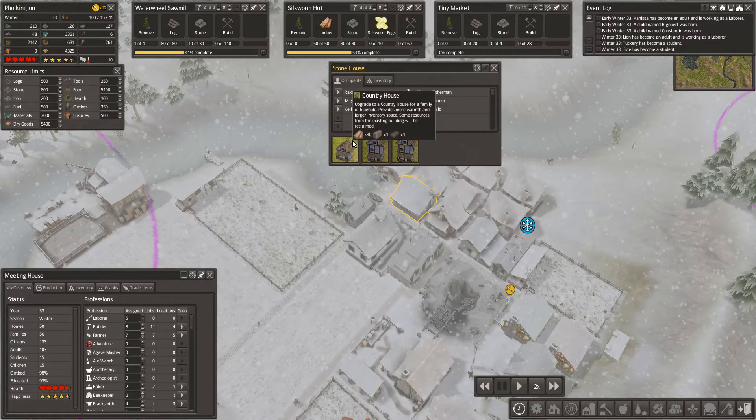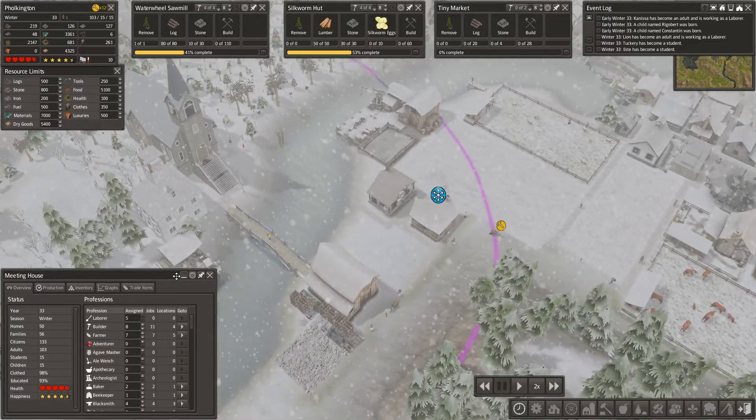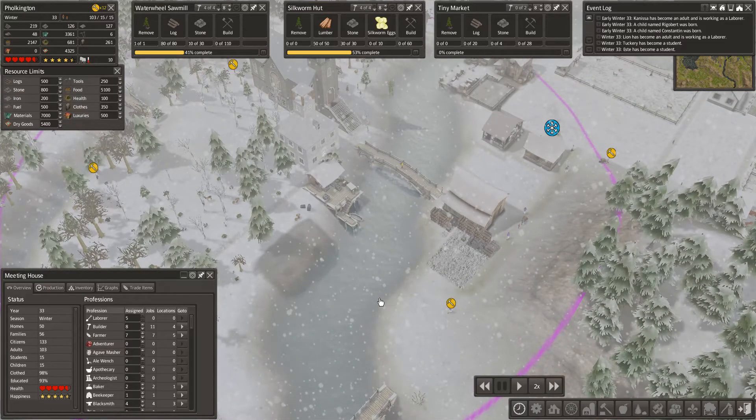We want to start working towards being able to upgrade to a country house. So what we're going to need — I was looking it up — we'll need to get building supplies started, and that'll be glass wares and bricks, which is something we're already going to be doing next. We're also going to need housewares, which is a little more complex, so we're gonna look towards that.